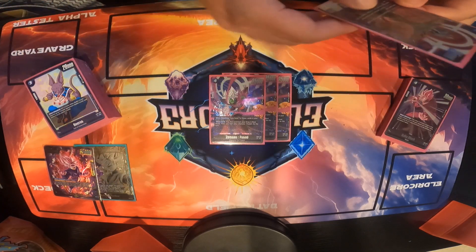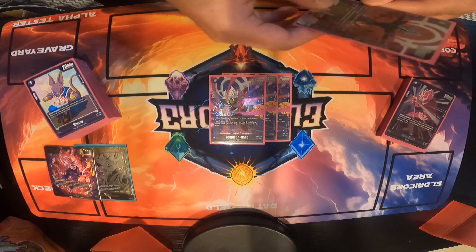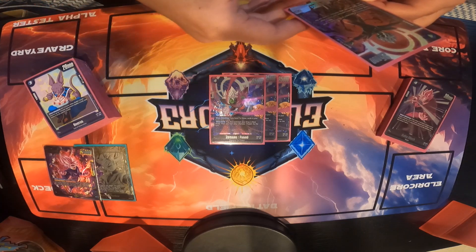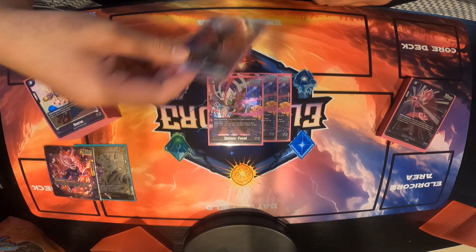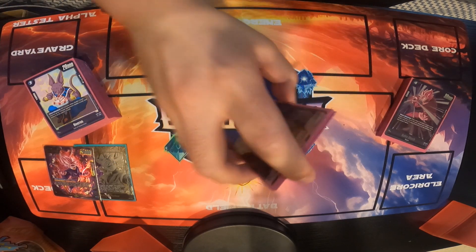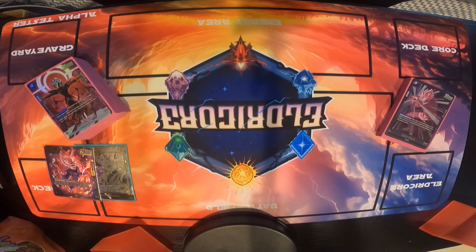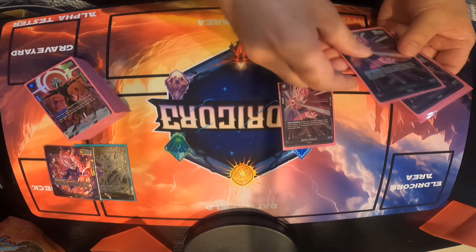We run 4 Zamasu Fuse. When attacking, if you have 7 or fewer cards in hand, draw 1. He's good just to draw cards if you have 7 or less. And when KO'd, play this card from your drop in rest mode — though you can't play Zamasu Fuse again for the rest of the turn. So he can come out again when he dies. This was real clutch against Beerus — at locals I fought 2 Beerus decks and won both games.